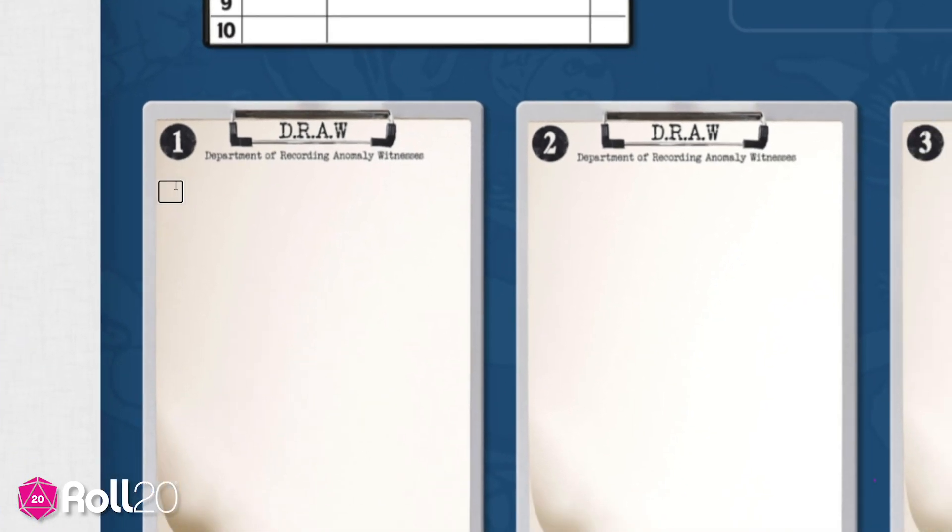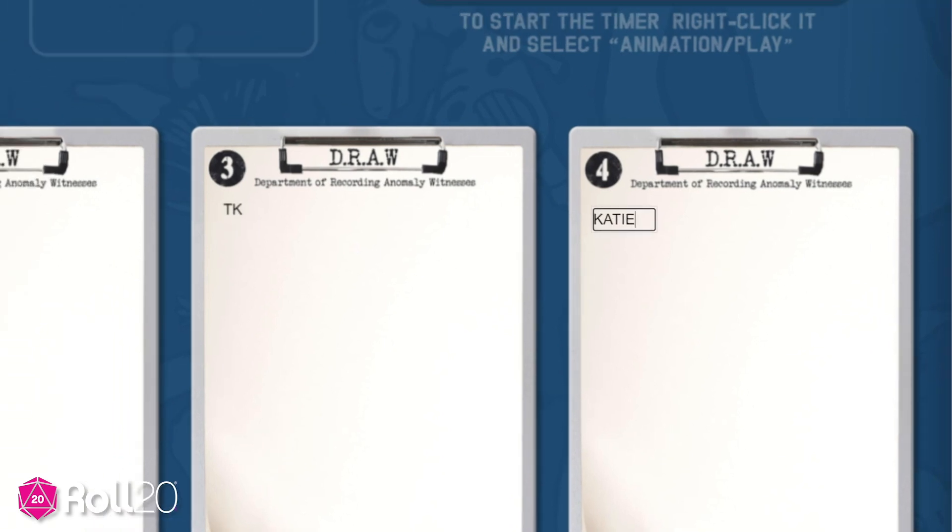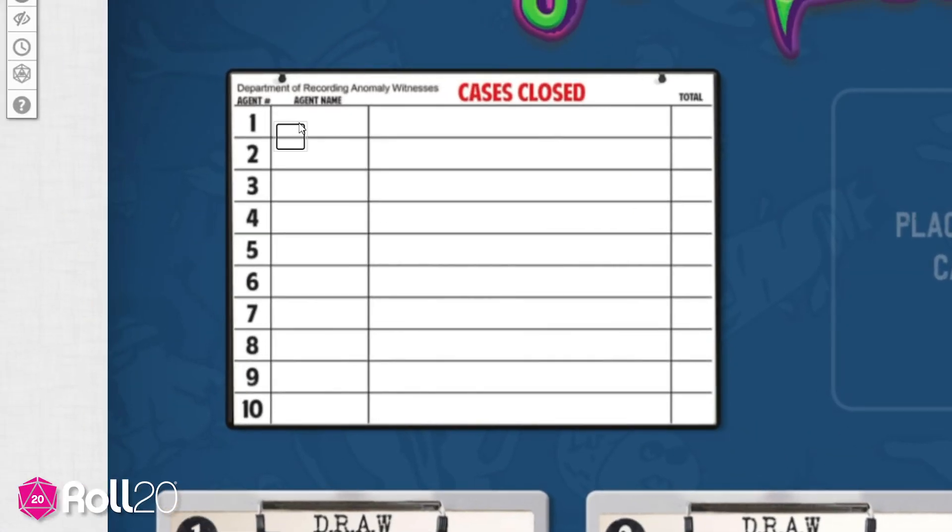To get started, assign each player a drawing space. Pay attention to the number located on the corner of everyone's drawing space. Go over to the witness scorecard and fill out each player's name using the text box from the drawing tools.